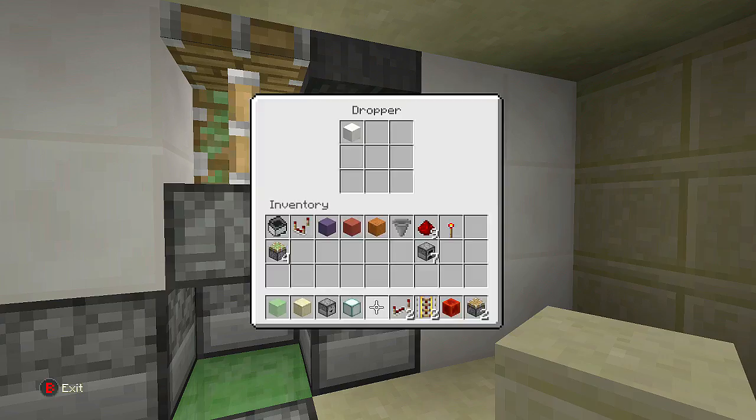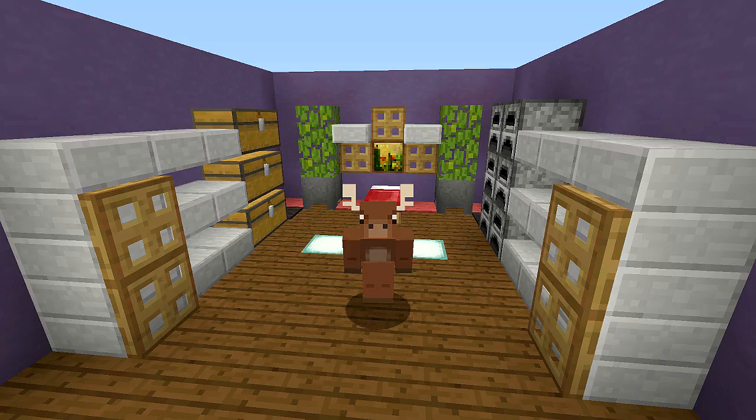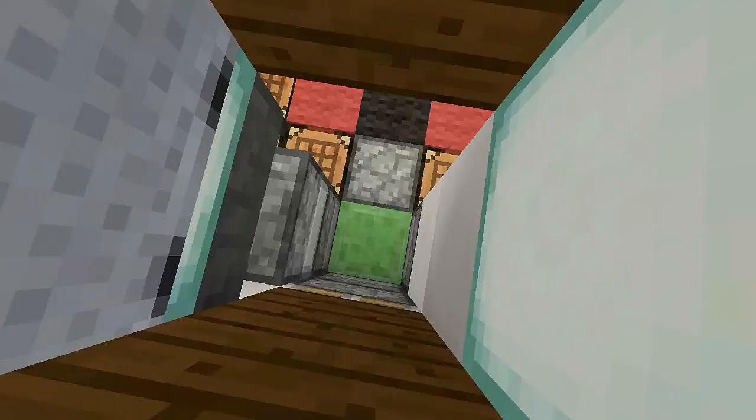To close it up behind you, just take the item out and it will close. Put the item back in to reopen it. Jump in, take the item out of the dropper, and you'll be thrown out of your secret base like nothing is there. That's how you build a simple secret room slash base! If you enjoyed this video, make sure you like and subscribe and stay tuned for my newest videos.